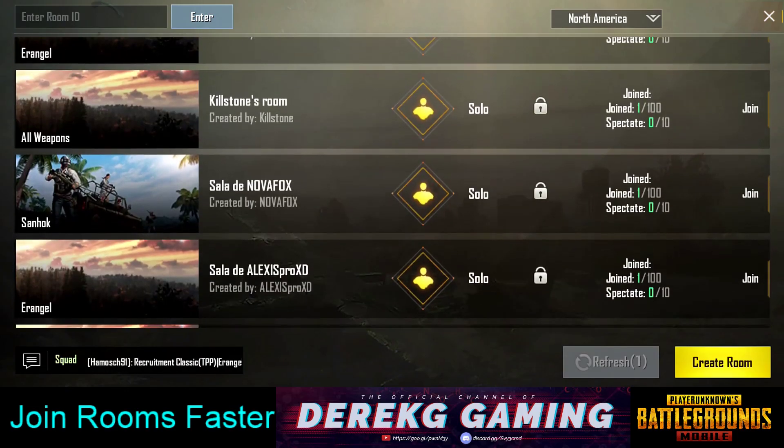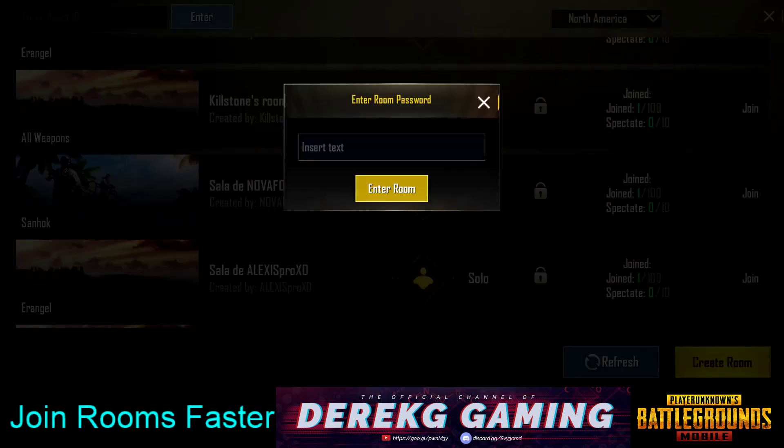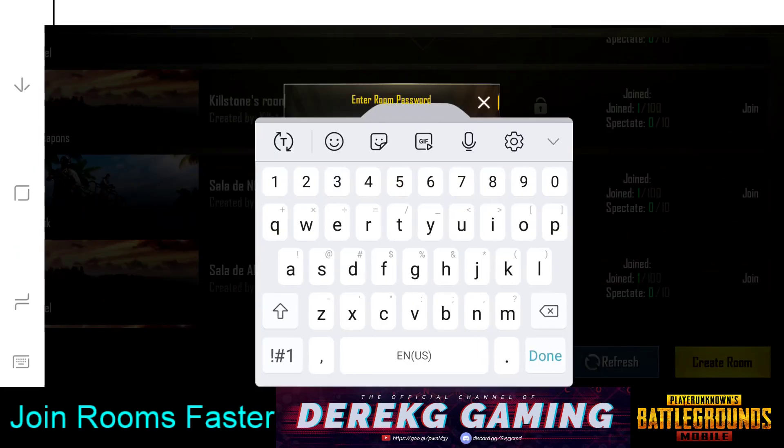So let's pretend Nova Fox here is my room. As soon as you see the room, the ID and password are not going to be in chat at this point. Once you see the room, click on it, then click on the room password field. That way, when the password and ID are shared in chat, you don't have to enter the room ID — you just enter the password and go right in. This saves you a good three to five seconds, which makes all the difference.